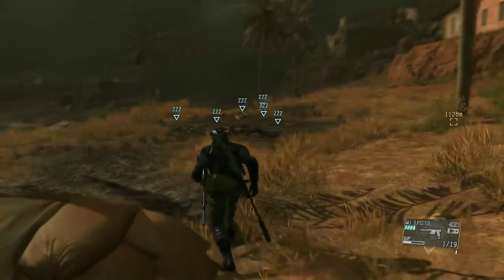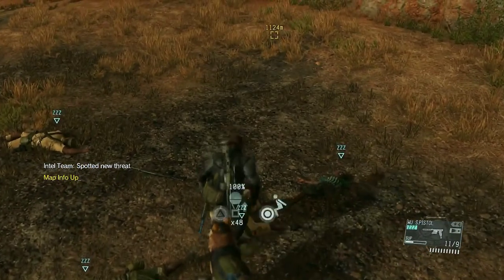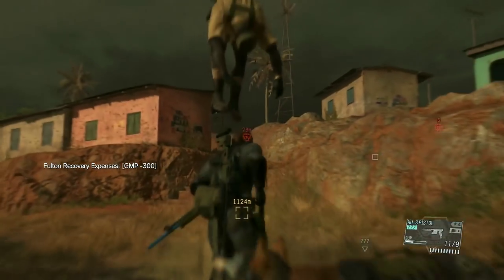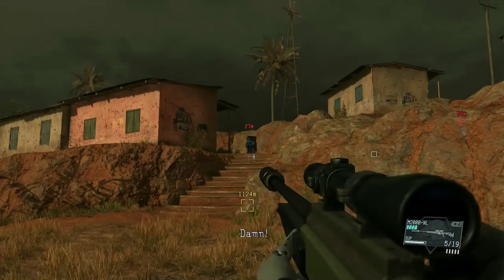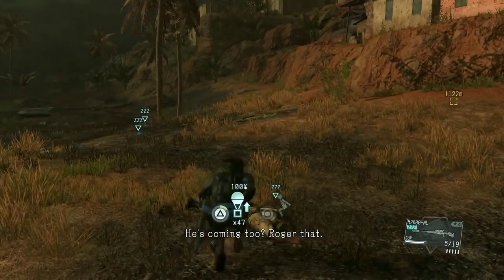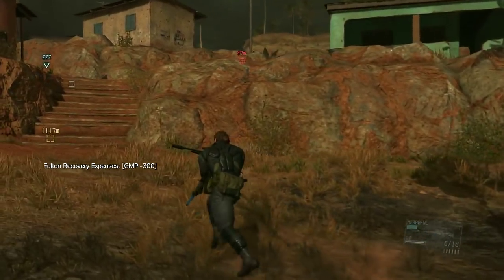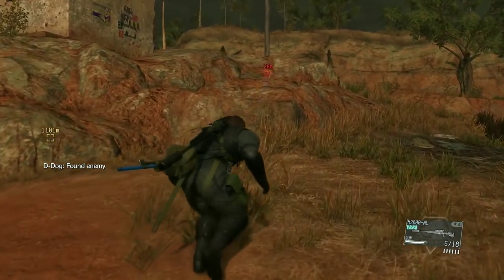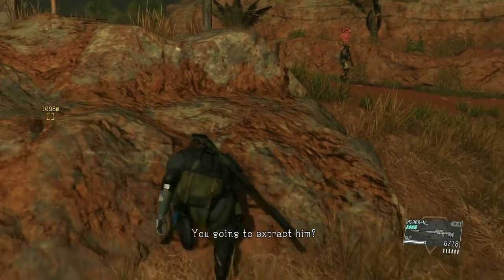Now we're going to extract that guy with pretty awesome stats. I'm actually going to use my sniper rifle here. And they're coming as well — there are three more soldiers. As we go up the hill we're going to put them to sleep. Depending on their position I can get that guy off guard, so I'm going to choke him out. Another good soldier, another good soldier — development project has been added.